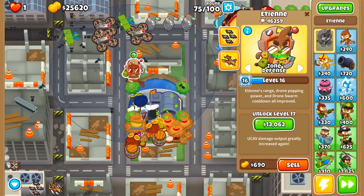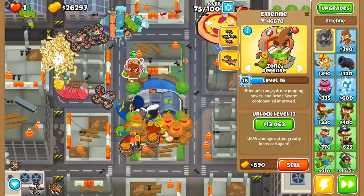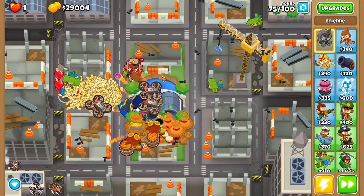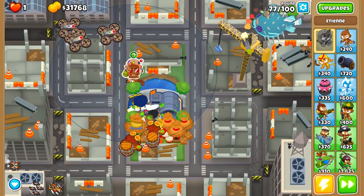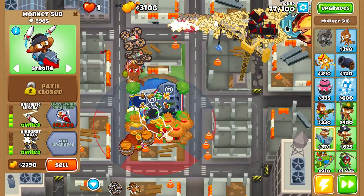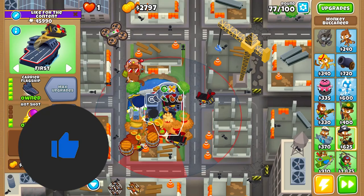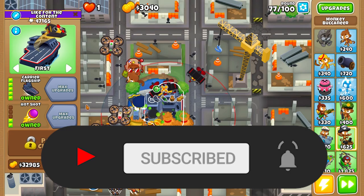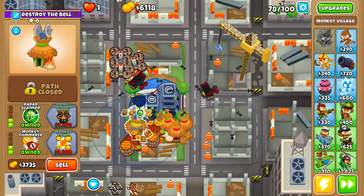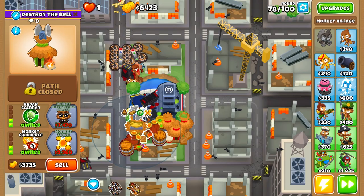Right now Etienne is level 16 and it's only round 75. We're upgrading the carrier flagship, and the next step is first strike capability. I also want to upgrade the MIB here to allow the little aces of the carrier flagship to hit lead balloons. Level 78 is a joke for us with this strategy. The UCAV can solo the first ceramic wave on round 78 and also the second ceramic wave — that's just beautiful.